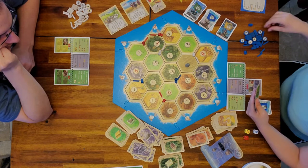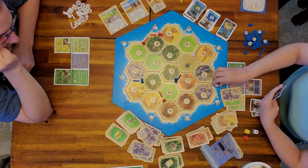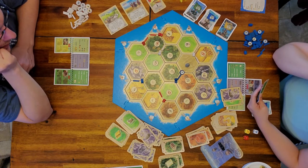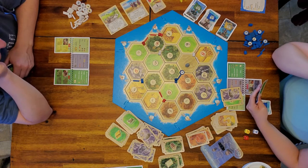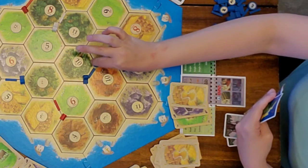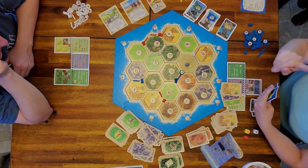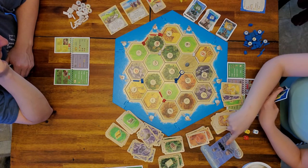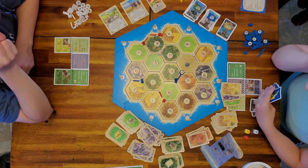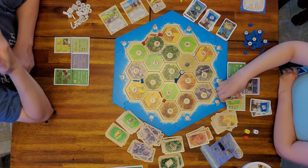I'm going to buy my first knight. For one rock and one sheep, I can buy a knight and place him at the end of a road. He starts black and white. If I pay a wheat, I can flip him over and activate him. As a team, the players have one point. The barbarians have as many points as there are cities — right now four. So if the barbarians attack, the players would lose and we'd all lose a city.